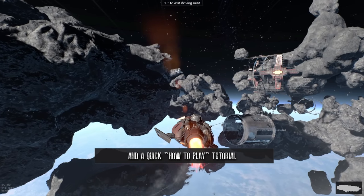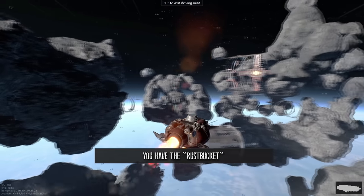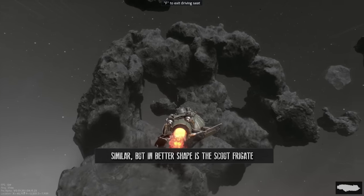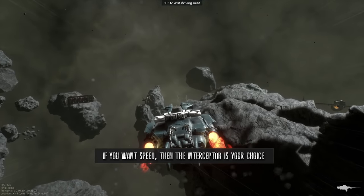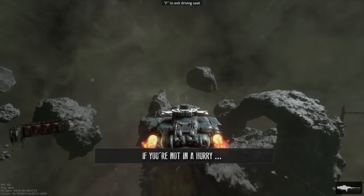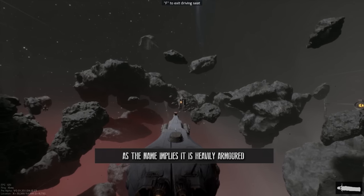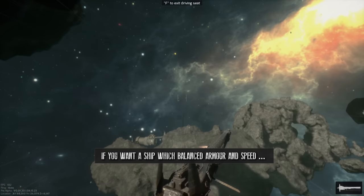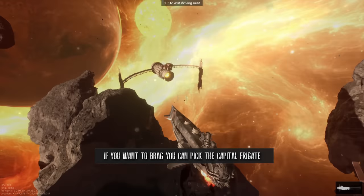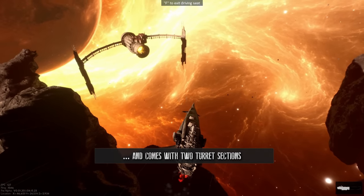We've given you a short introduction and quick how-to-play tutorial. Let us show you the different types of frigates. You have the rust bucket, which will always be available to you. Similar but in better shape is the scout frigate. If you want speed, the interceptor is your choice — it comes with less armor and slots, but it's fast. If you're not in a hurry, the heavy frigate might be to your liking, as the name implies it is heavily armored. If you want a ship which balances armor and speed, the vulture class might be your ship of choice. If you want to brag, you can pick the capital frigate — the biggest ship in the game right now, with two turret sections.